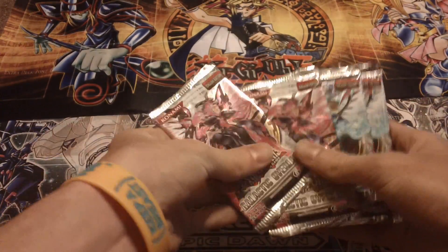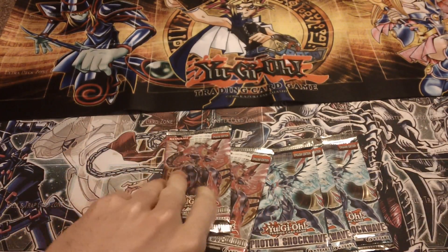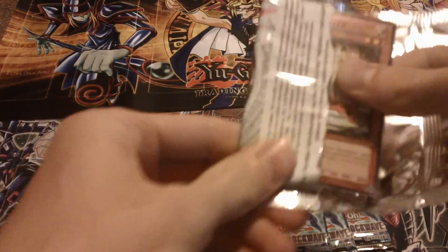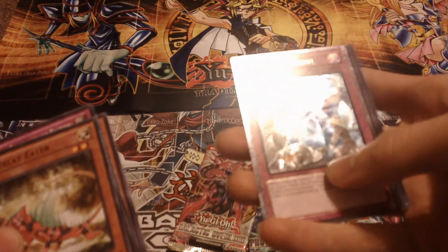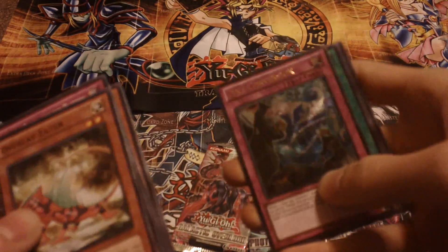We got two Galactic Overlord, three Photon Shockwave. Start with the Galactic Overlord because this set still hates me. Seal of Banishment and an Ulti Zect Conversion. Yay, something different.